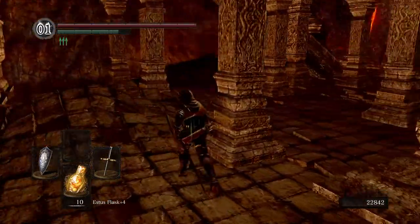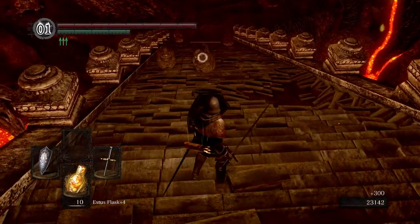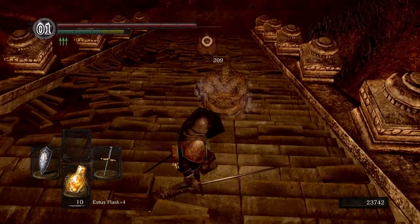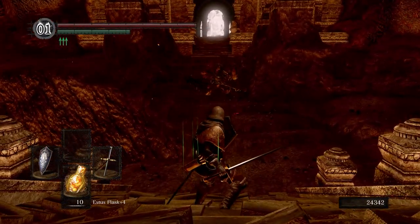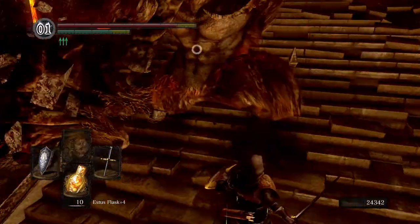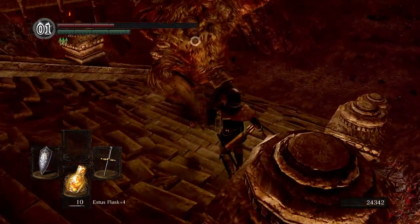I'm not entirely sure what's beyond that wall, but it definitely looks like a boss. The way that fog wall looks, it kind of looks like a ridiculously hard boss. We'll find out here shortly. Deuces. Now let's take out homeboy - I was about to say let's run for it but there's two more of those roly poly thingies. Oh god, how did that hurt? I honestly think I'm just gonna run for it next time.